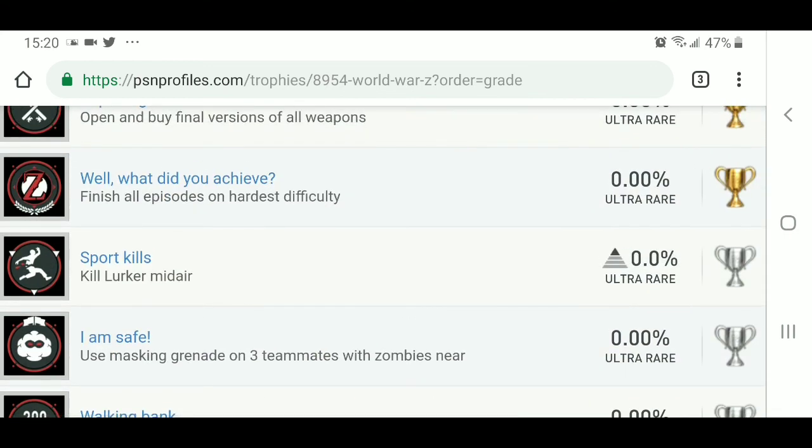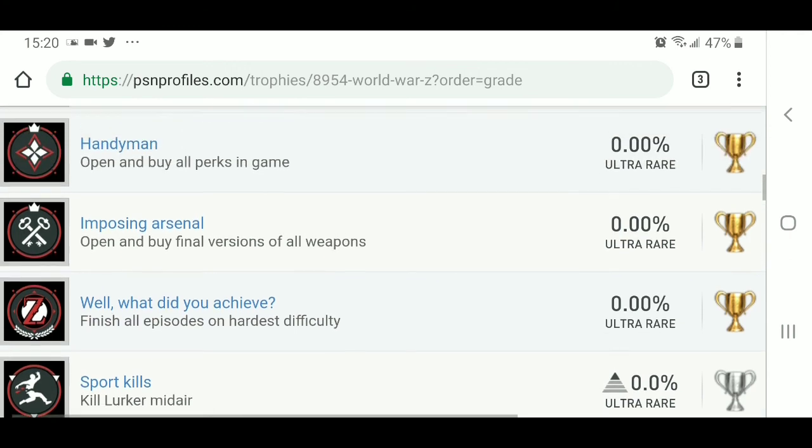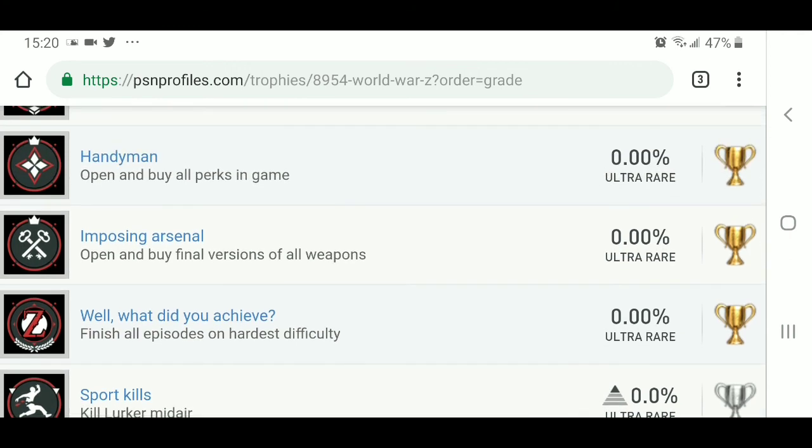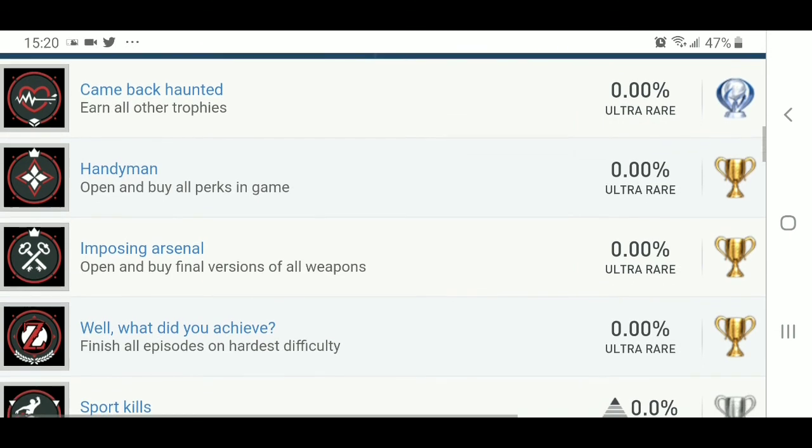What Did You Achieve — finish all episodes on the hardest difficulty. I think the hardest difficulty is actually called Insane, so that should be fun. Imposing Arsenal — open and buy final versions of all weapons. Handyman — open and buy all perks in the game. And Came Back Haunted — earn all other trophies. So there's your platinum. On PSNProfiles.com, World War Z now has the full listing for all PS4 trophies.